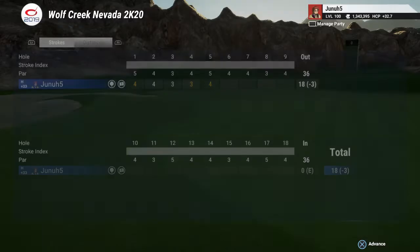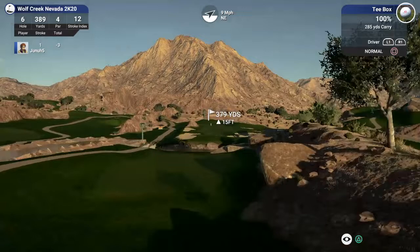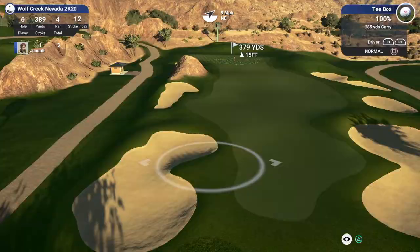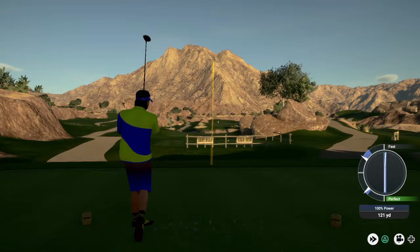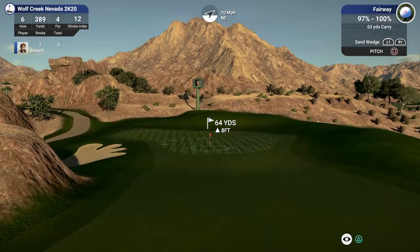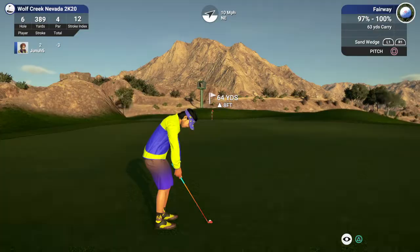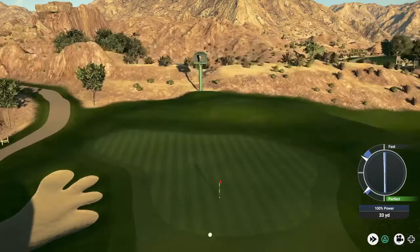Hole six coming up — nice birdie on that last hole. Playing 379, got some wind with us. We should be able to go for this patch of fairway up here. Got another fast but I think we're okay. We got a pitch shot here — I want to make sure I get there. These pitches like to roll on but it's a little bit uphill, just going to loft this up a little bit. Another fast — not too bad. It rolled on a little bit, I probably could have lofted that a little more.